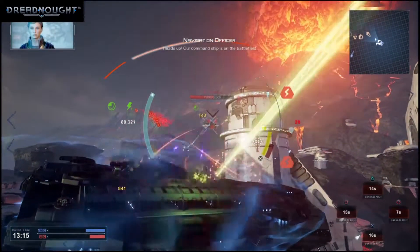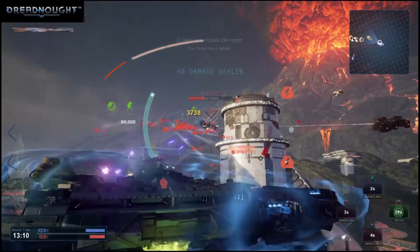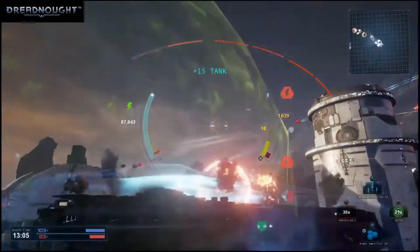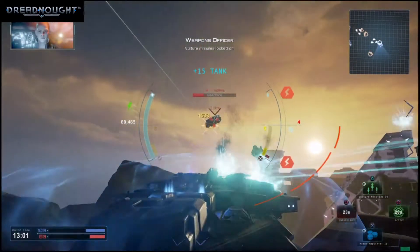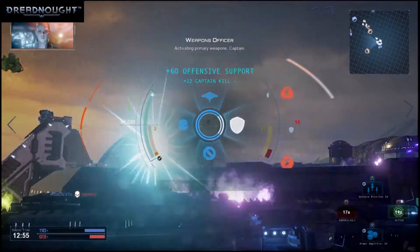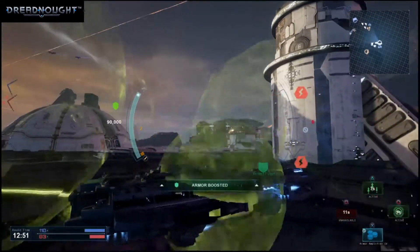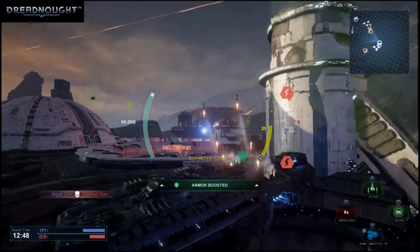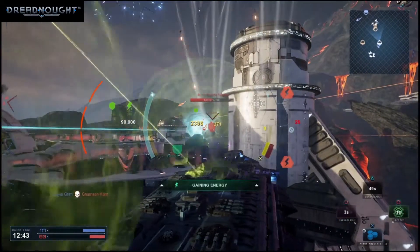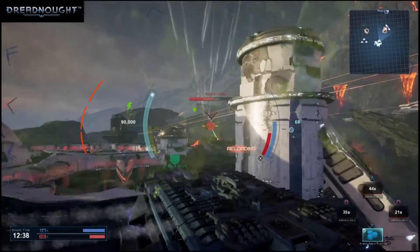Heads up, our command ship is on the battlefield. You heard the Captain. Vulture missiles locked on. Enemy warheads locked on our position. Activating primary weapons, Captain. Shield activated. All ships, enemy contact at this location. Launching Vulture missiles. System drained, Captain. Guiding system online, moving to target.